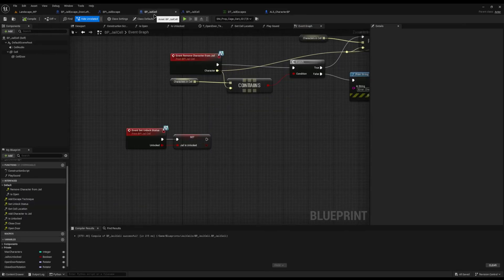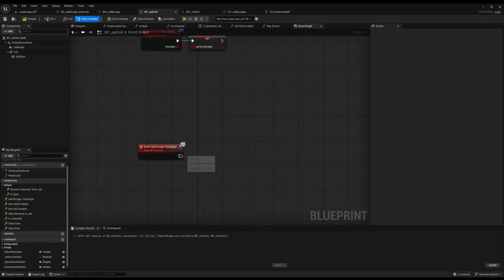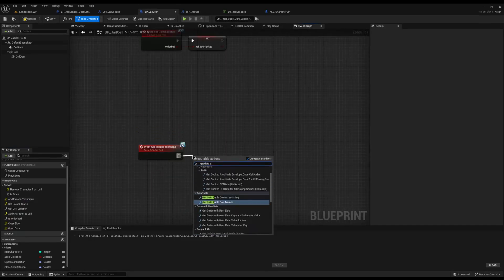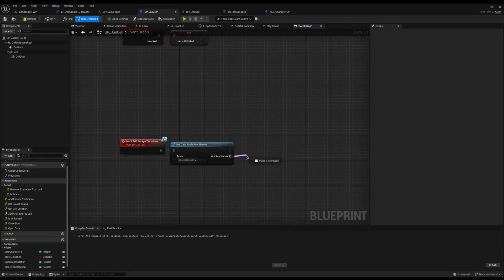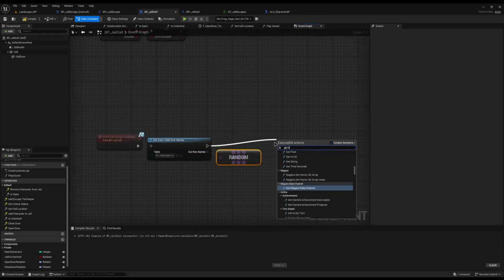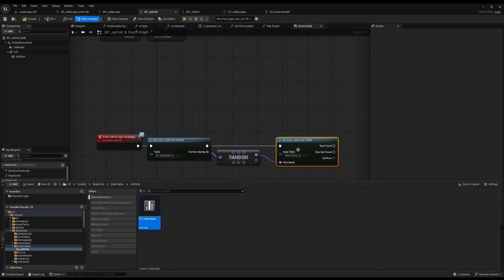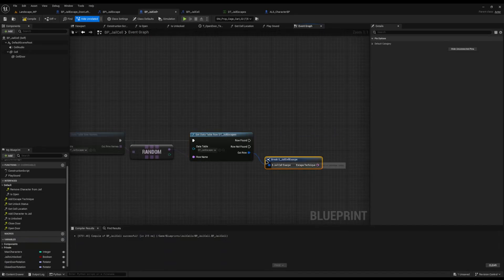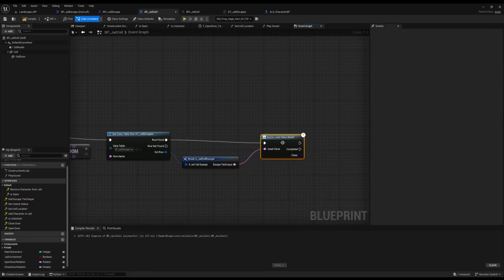Back on our bp_jail_cell, we can implement the interface add escape technique by double clicking it. In here, I'll drag off and use get data table row names to get all the row names inside dt_jail_escapes. From here we want to get a random one — I'll type random array item — and then dragging off the data table, I'll do get data table row, pass in the row name and the data table. Then we can break the struct and get the escape technique.